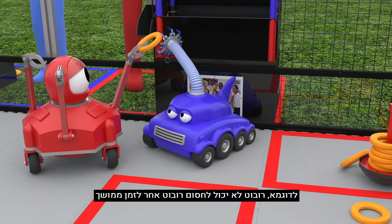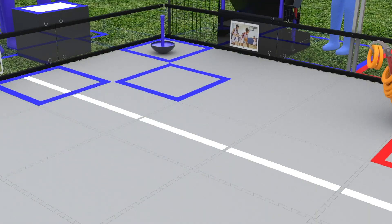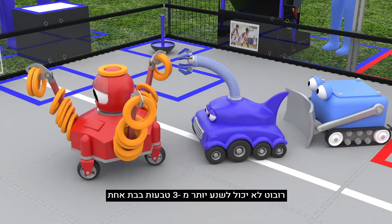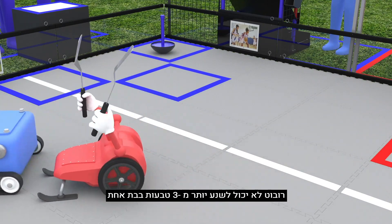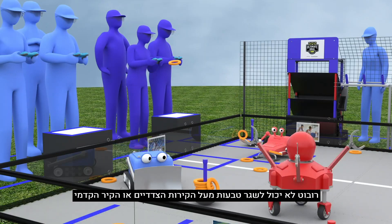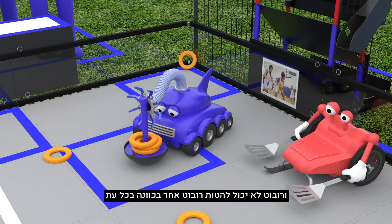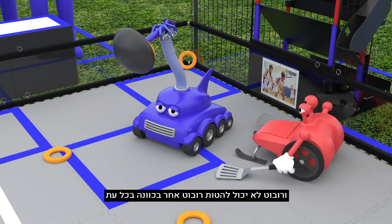There are many ways to score, but there are also rules that if not followed, will deduct points from your alliance. For example, a robot may not block another for an extended period. A robot may not possess more than 3 rings at a time. A robot may not launch rings over the side or front perimeter walls. A robot may not intentionally tip another robot at any time.